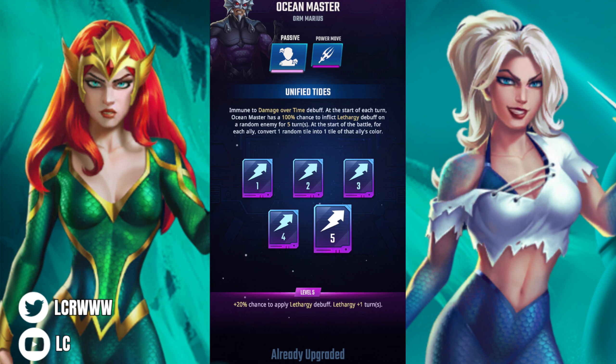Going over King Orm's passive first — this is fully maxed out. He's immune to damage-over-time debuffs. At the start of each turn, Ocean Master has a 100% chance to inflict the Lagartia debuff on a random enemy for five turns. At the start of battle, for each ally, he converts one random tile into one tile of that ally's color. That's a really nice passive — even though he's disruption-oriented, he has supportive capability built into his kit.